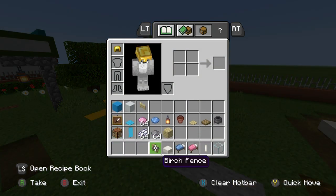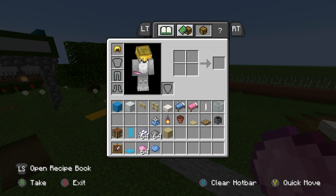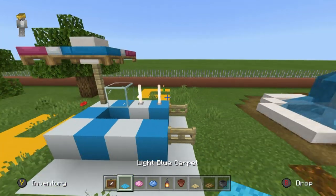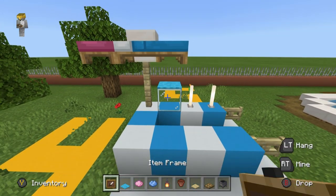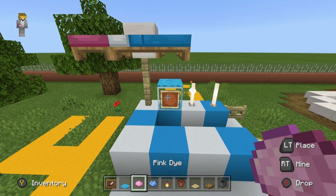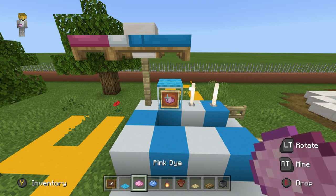I'm going to grab item frames, light blue carpet, pink dye, light blue dye, lanterns, flower pots, birch pressure plate, oak trap doors, and cauldrons. We're going to place a light blue carpet on top of the glass, stick an item frame in it, and then choose a color of candy floss — I'm going to use pink. That is what the dyes are for. Later on we'll be making a banner, but that's also what the dyes are for. Additionally, I'm going to place a lantern just here in front of the parasol.